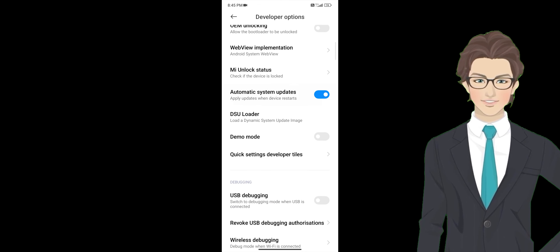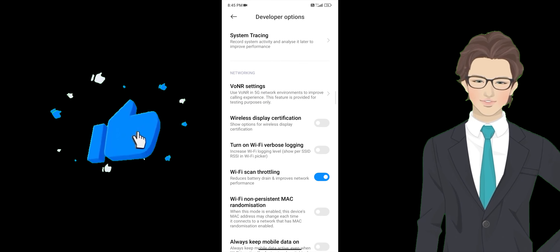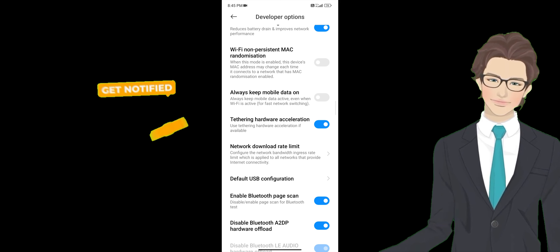Next, tip number 5. Go to your settings, then additional settings. Select developer options, open it, then scroll down and find tethering hardware software acceleration.